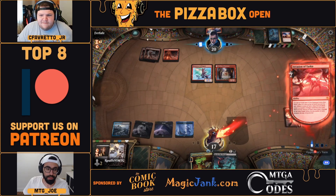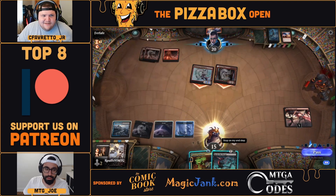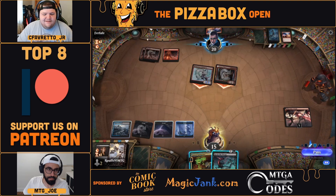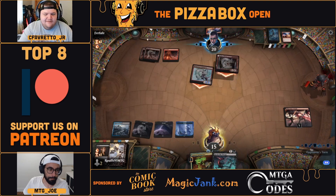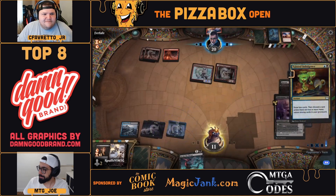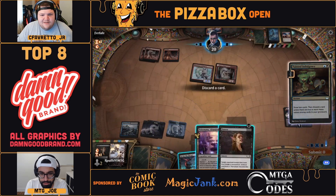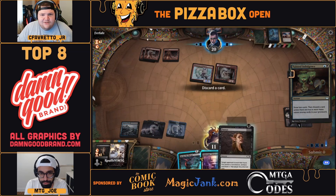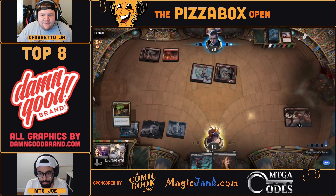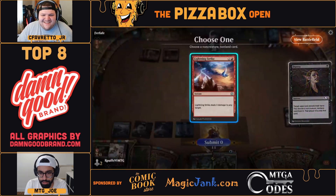It's awesome Tarkir here — choosing it to get some value in there, dealing some damage. Do you want to ditch the Duress? Because Duress takes that Lightning Strike out of their hand. Yeah, I think that's the right stage here.